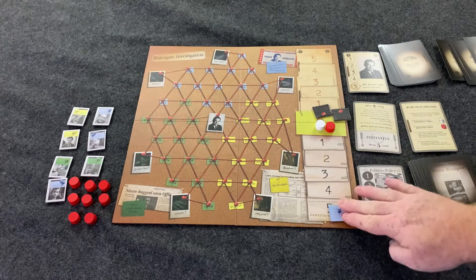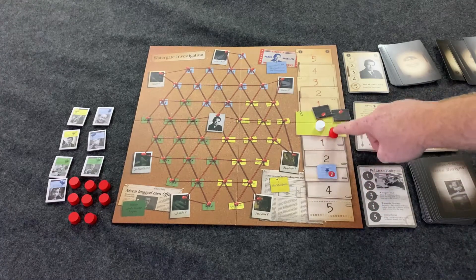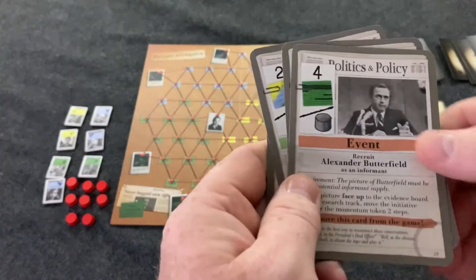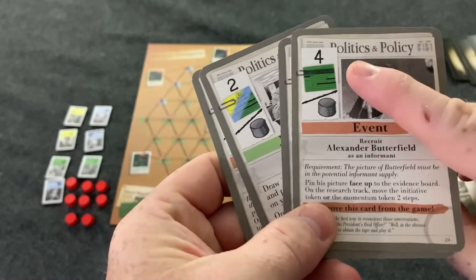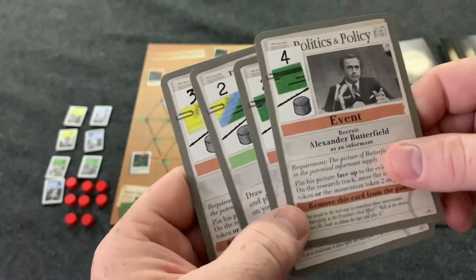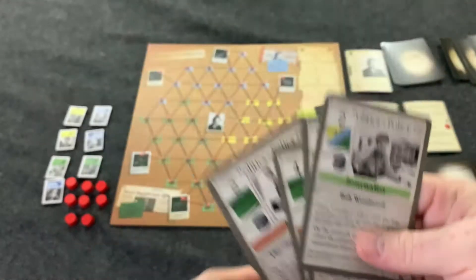At the end of the round, wherever these evidence tokens end up determines who they go to. If anything ever gets to the five space it's immediately taken and the benefit is performed — in this case moving the red token one space. In addition to that, there are also bottom events; a lot of them are removed from the game after they happen and are very powerful. Some of the best evidence movers are these cards that get removed. Some don't get removed, and you can do the event on the top or the bottom — they all have really powerful things.